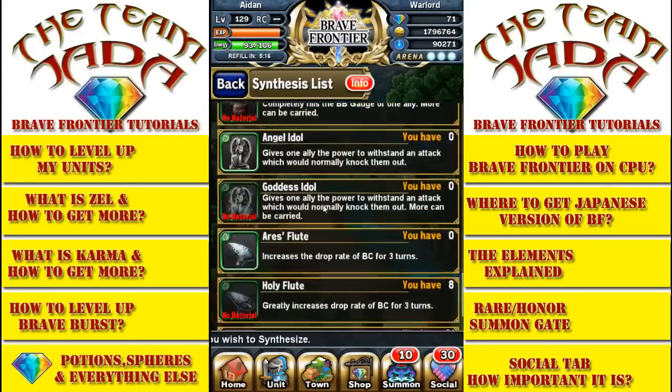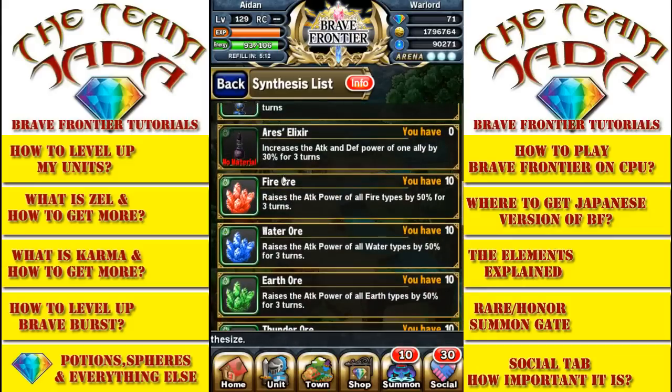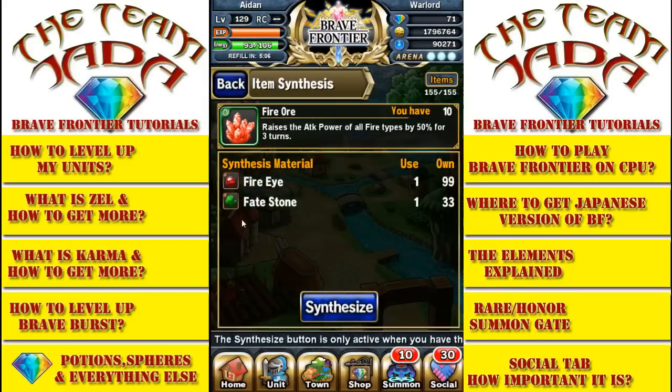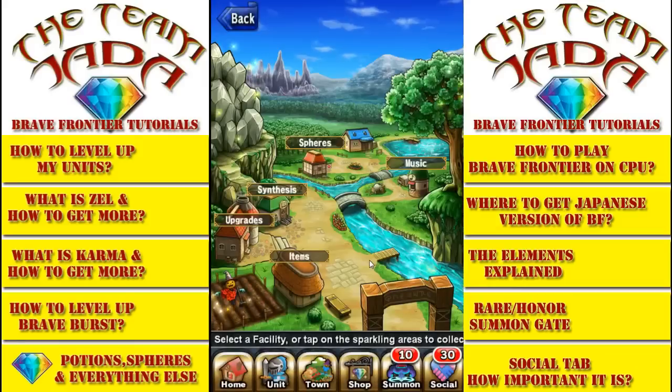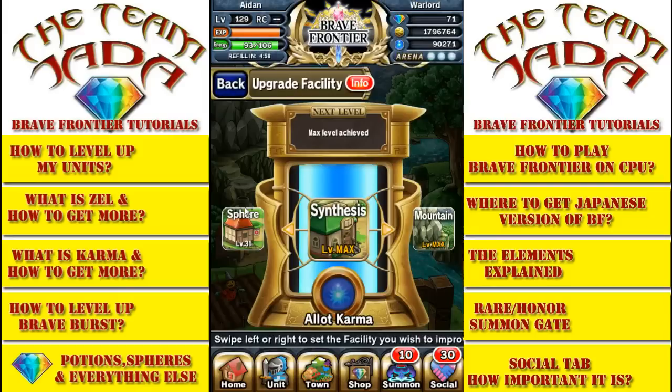Now how do you get these things? You get them in your town via the upgrade house. In the upgrade house, once you click on upgrade, you're going to see synthesis right here, and this will tell you what potions, ores, and seals you're able to make based on which one you level up.